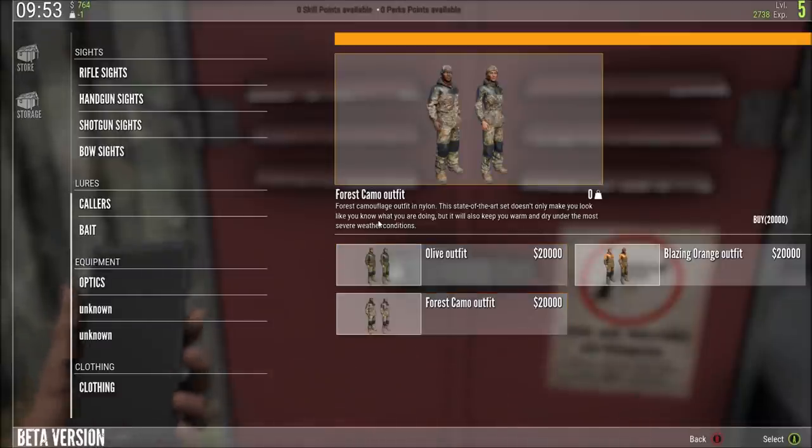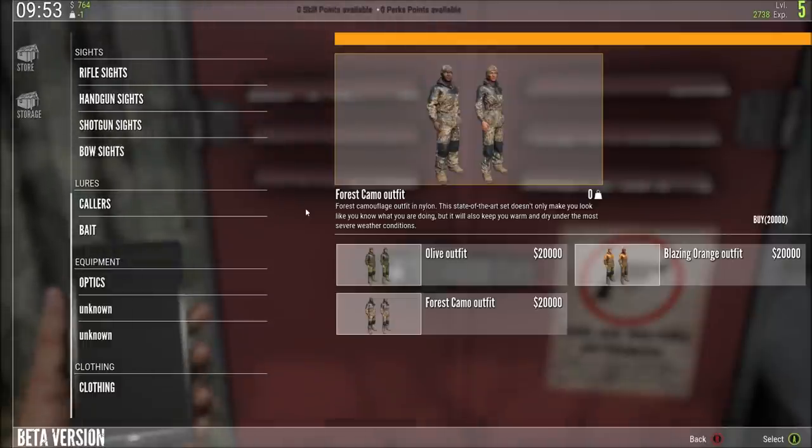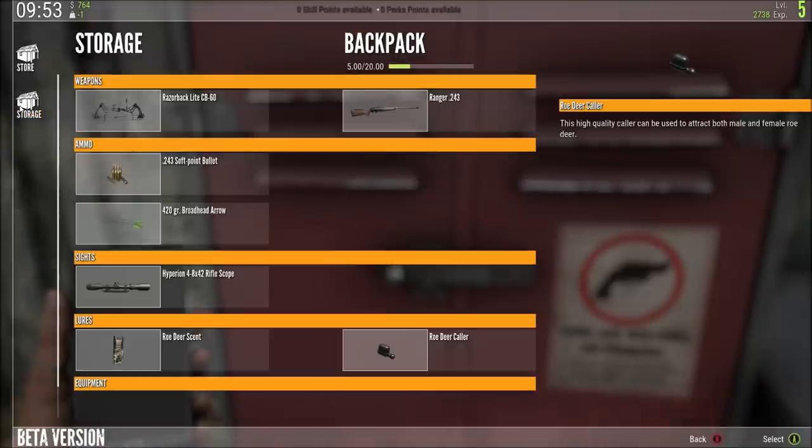There's also different clothing, so we have an olive outfit, blazing orange, and a forest camo outfit. When we read here, it says this will make you look like you know what you're doing, but will also keep you warm and dry under the most severe weather conditions. I don't know what that means — I would expect camo to say what this means as far as camo, not so much what I look like, and it keeps me dry because I never become wet playing this game.